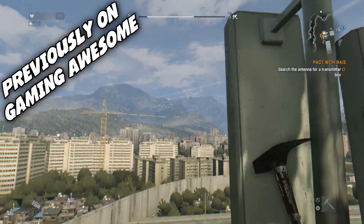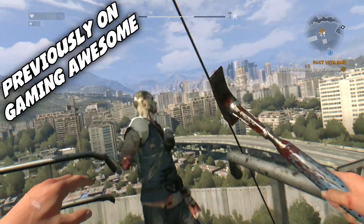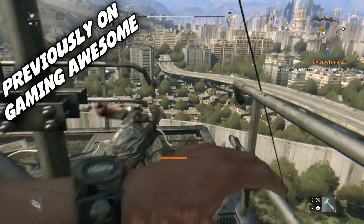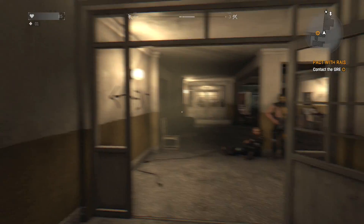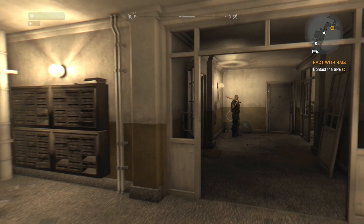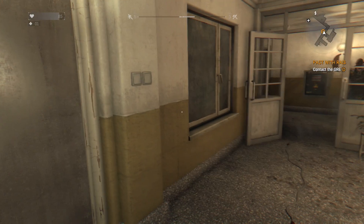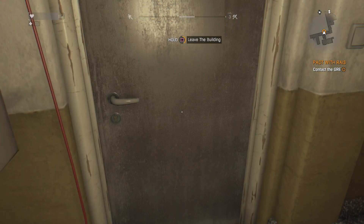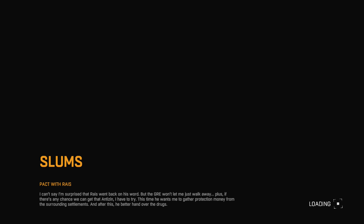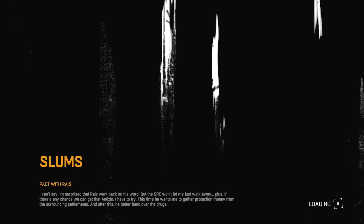Hey guys, what's going on, this is Igor for Gaming Awesome. Today we're playing Dying Light on the PlayStation 4. We're about to leave Rais's building - we're about to go do some more tasks for him so we can get more drugs. I can't say I'm surprised that Rais went back on his word, but the GRE won't let me just walk away. If there's any chance we can get that antizin, I have to try.